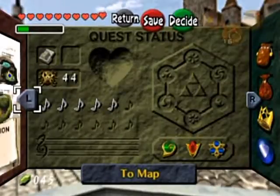To those wondering, my current counts are 16 heart pieces, 3 heart containers from the 3 dungeons, and 44 Skulltula tokens.